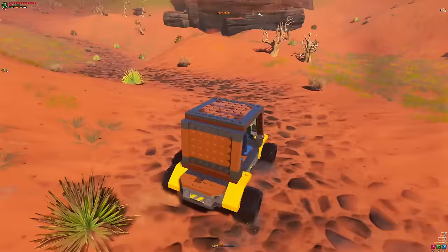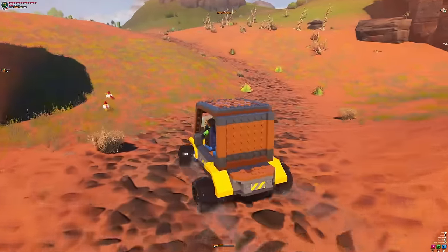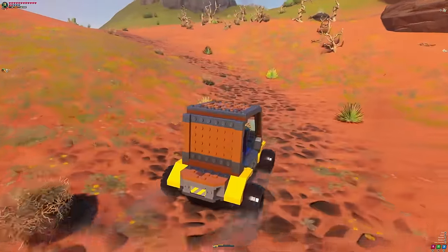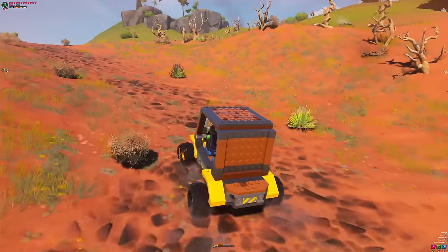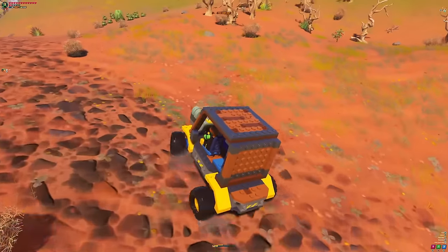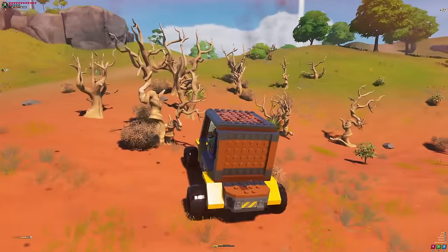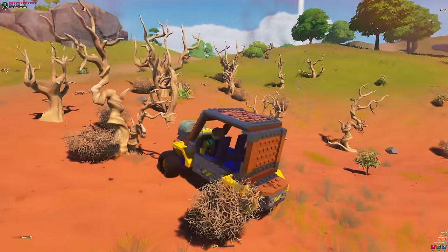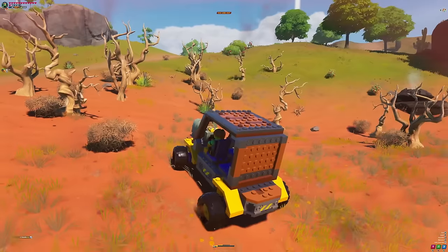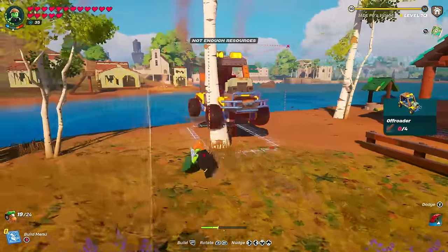The off-roader, despite its name, is actually the worst of the three pre-built vehicles. It's not particularly powerful, has trouble getting up hills, but it does offer four seats straight off the bat so you and your friends can roll around the world. It's not particularly fast either, but that's where putting your own thrusters in comes in, which I'm going to show how to do.